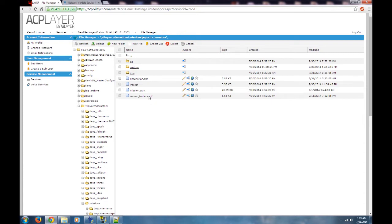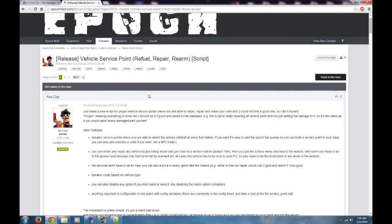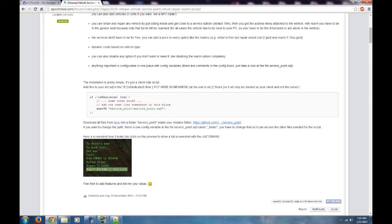I'm going to leave a link in the description to epochmod.com and to this specific script by Axe Cop. Axe Cop is an absolute genius and has done wonders for the Epoch community, so I want to give him a shout out — this is his baby. If you want to follow along, pull that page up now. It's not hard to do, especially with FTP, but we're doing it manually, which will also help first-time server owners become more familiar with the coding and scripting.